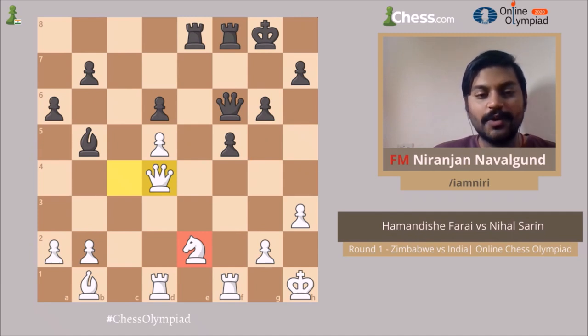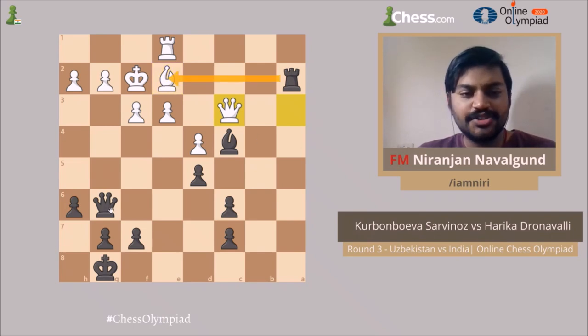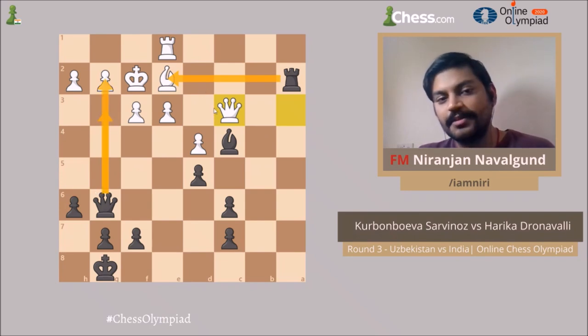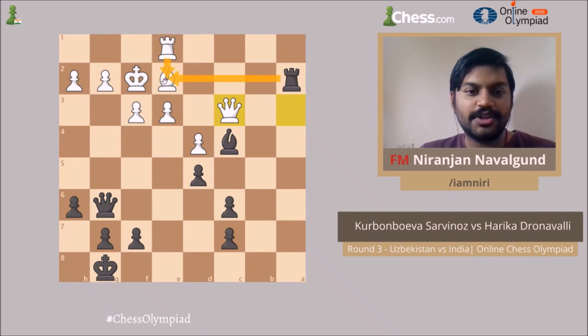Let's go on to the third one. This is the game between Servinos and Harika Dronavalli. Let's apply CCTP here. Rxe2 is a capture, Queen g3 is a check, Queen g2 is a check, Rxe2 is also a check — but none of them work. We can discard Queen g3 and Queen g2, and Rxe2 is met by Rxe2 and there is no further follow-up.